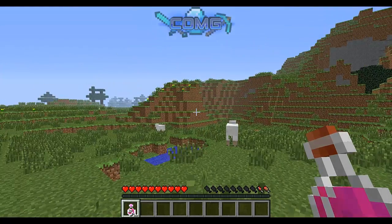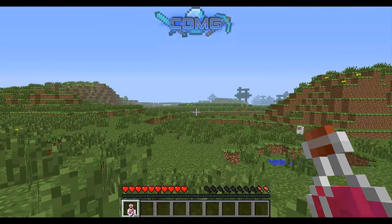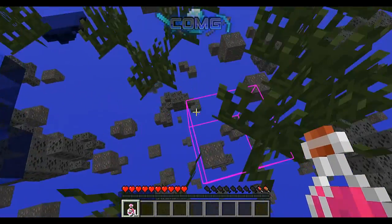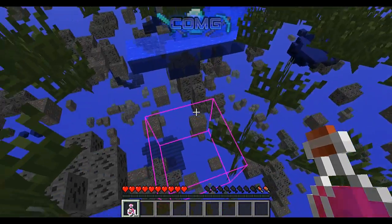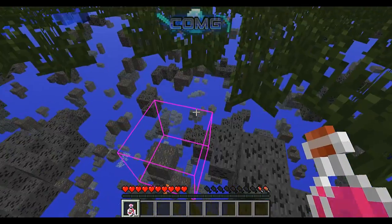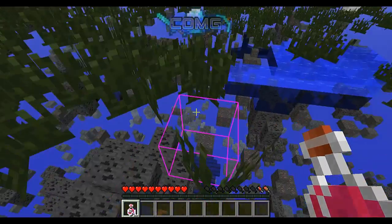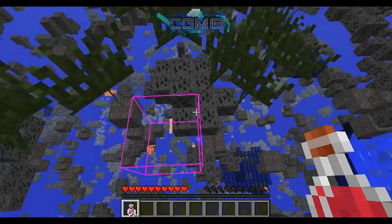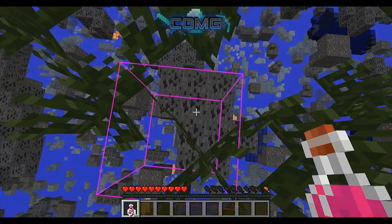The main feature for this mod is the X-Ray. If you press X you will see all the items below us — the ores and all that kind of stuff below us — which is really useful when you're mining if you want to search for something. You can just track something down and get what you want.